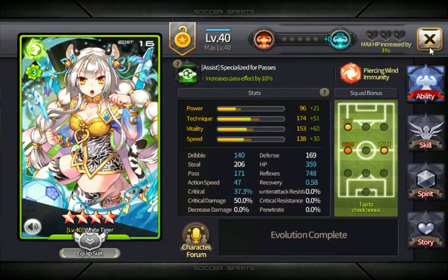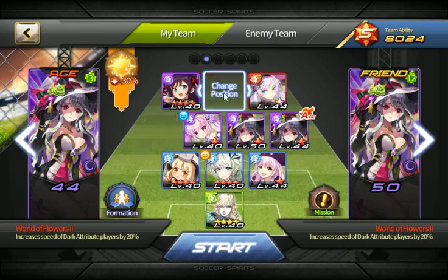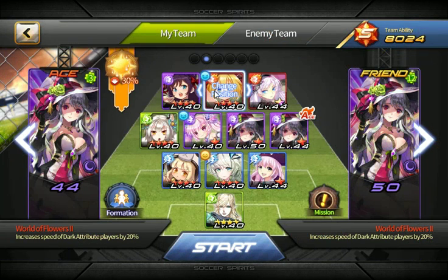As soon as I can, Valkia does a slowing-down active. Then depending on how much spirit I have, I get White Tiger to do an active to Amy, who does an active pen to Hyun, who does an active pass to the striker, who does an active shot. Basically I have an extra active just in case I run out of spirit somewhere.